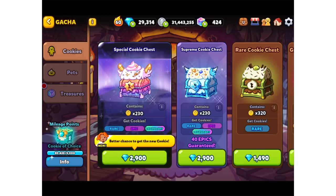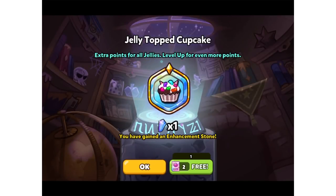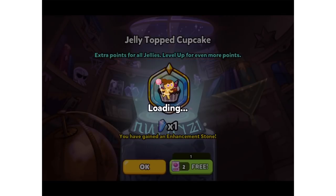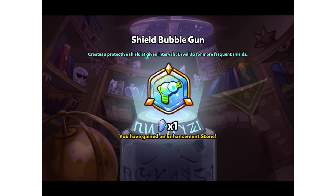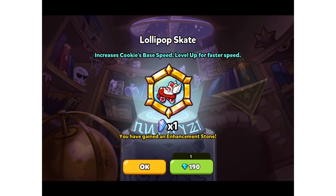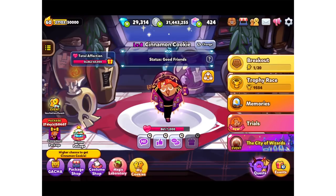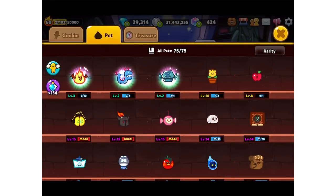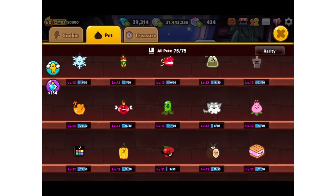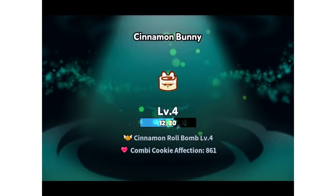We've got our Cinnamon Bunny that we can level up. I really want more of this treasure — not lucky enough, that's such a shame. Let's go have a look at our little pet and see if we can level him up. There he is — yes, we can level him up! He's now level five, that's pretty good.